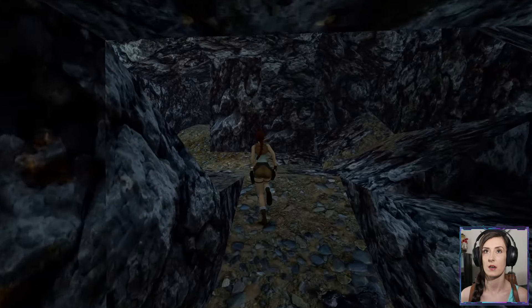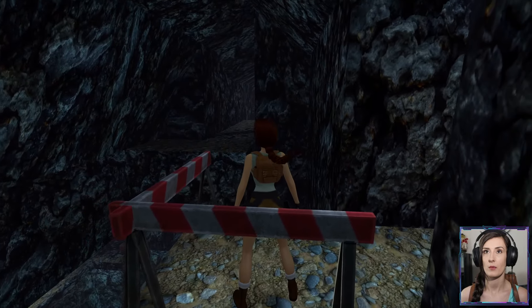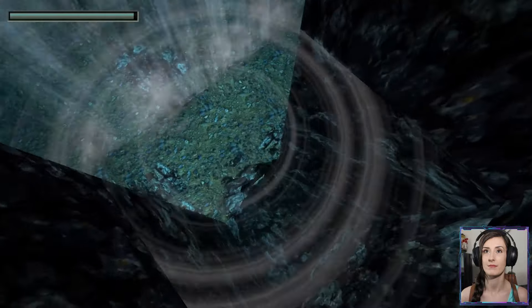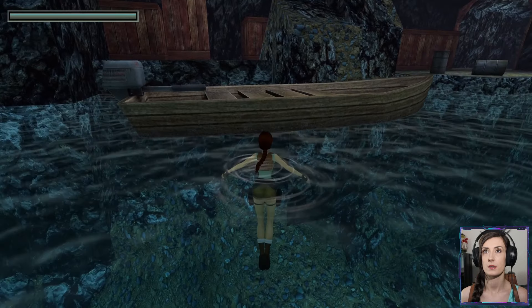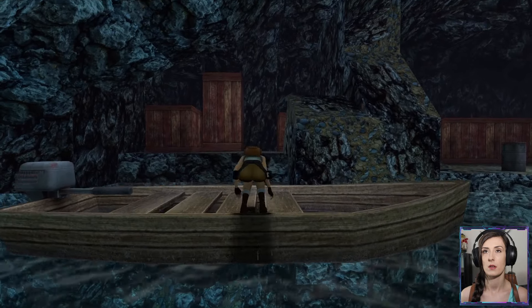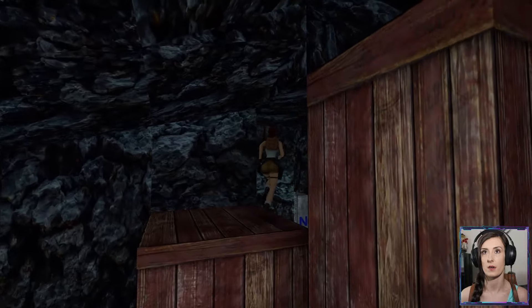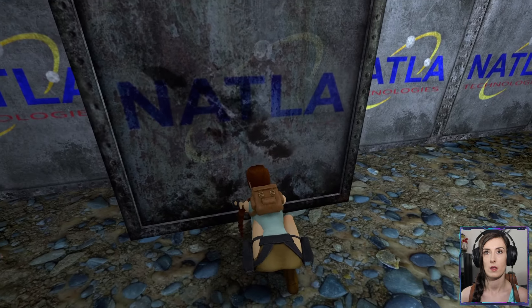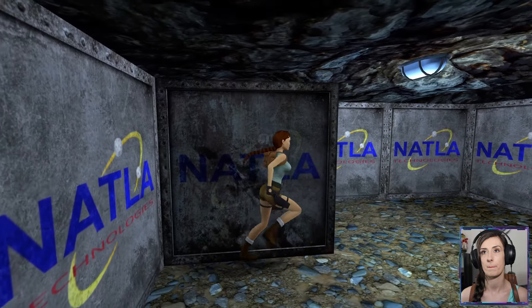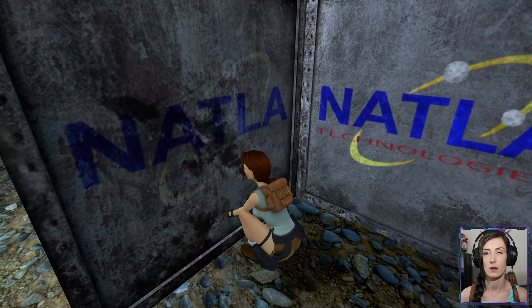So which way did we come through to get here? It was above the waterfall, wasn't it? We're going back the way we came. Climb into the boat. So we are going this way first. I am going to give it a quick save. Pushing block — yes it was. There was ammo to the side. I'll pull it that way and then we'll grab the ammo.